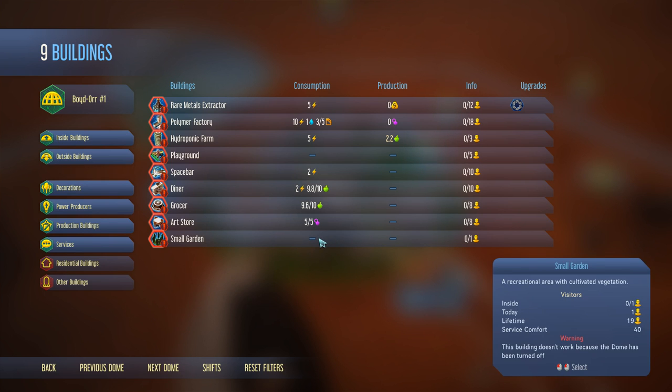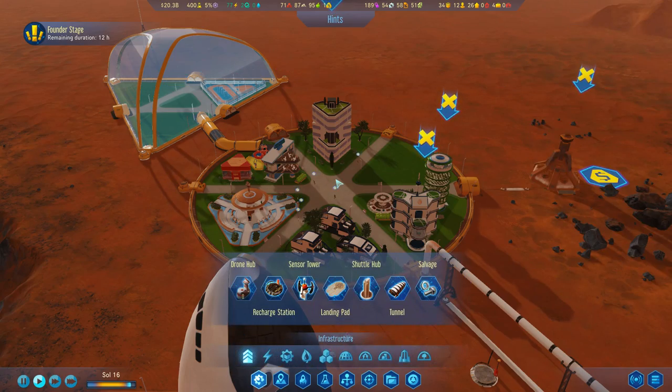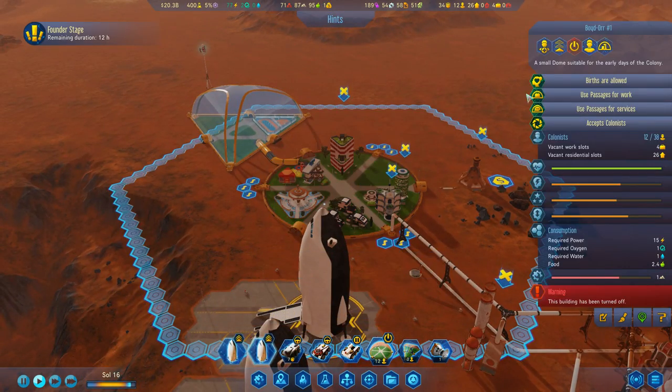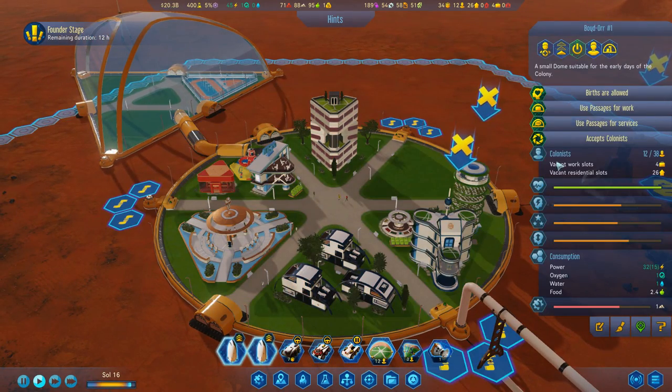Small garden - what does a small garden do? This building doesn't work because the dome has been turned off. What do you mean the dome has been turned off? Well there we go, I found the problem.